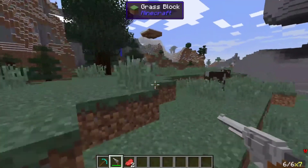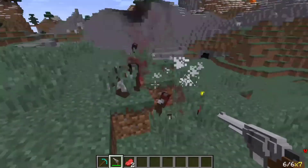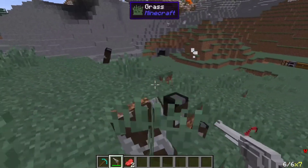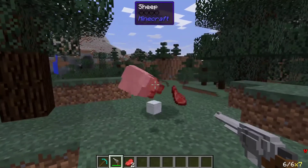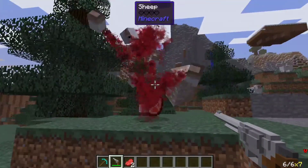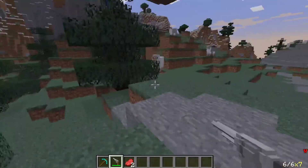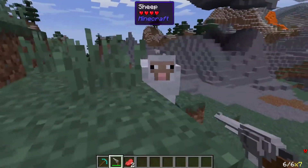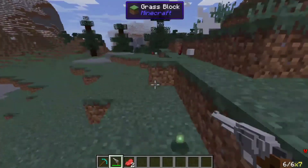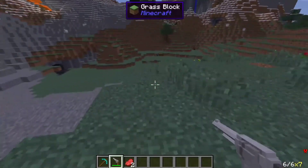If you get it right and you're lucky, their limbs will actually blow off in an explosion — that's pretty cool! You can just go around killing stuff and it's going to be much easier to kill mobs. Just one shot and they're done, and these guns are actually not that expensive to make.